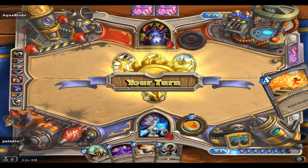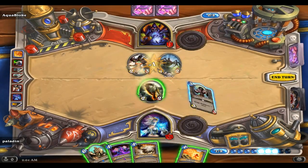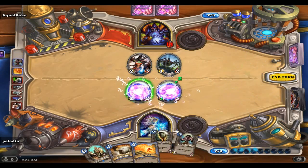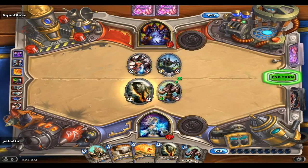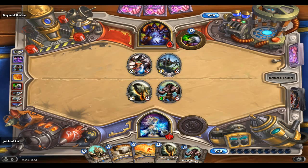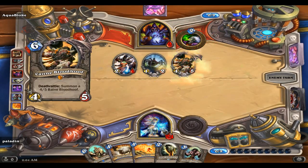He life taps, so now he's down to eleven. We can ping this off so that that's gone, throw down the Worgen, and echo - attack face, so now he's down to nine. He's dangerously close to being within Fireball range, and if he kills these creatures I have replacements. He kills off the Worgen with Shadow Bolt, kills off Direwood Alpha - oh hello, Cairne.